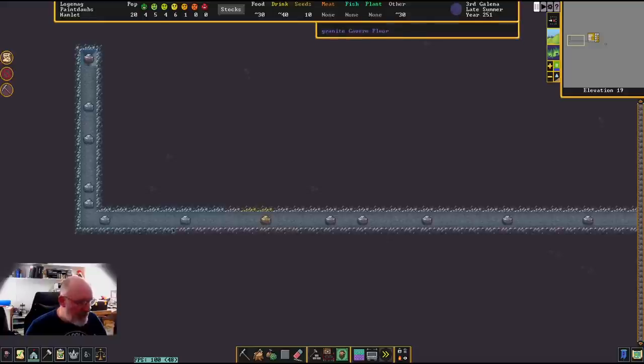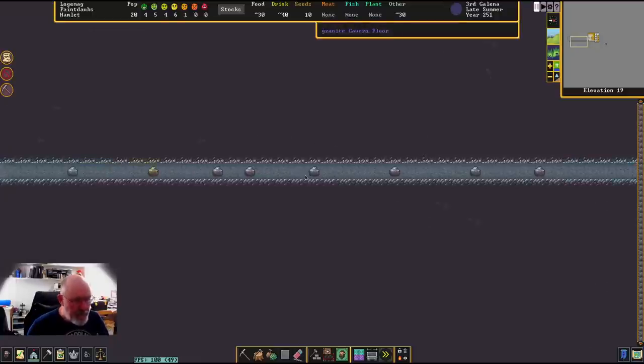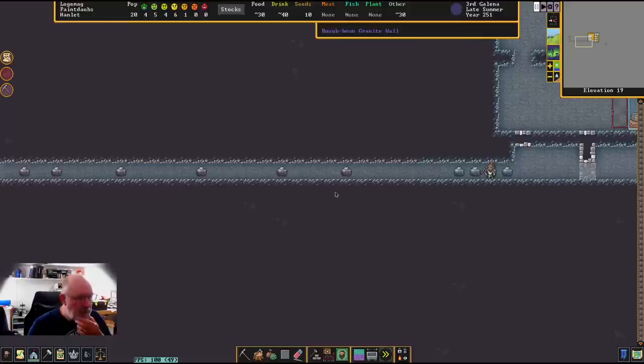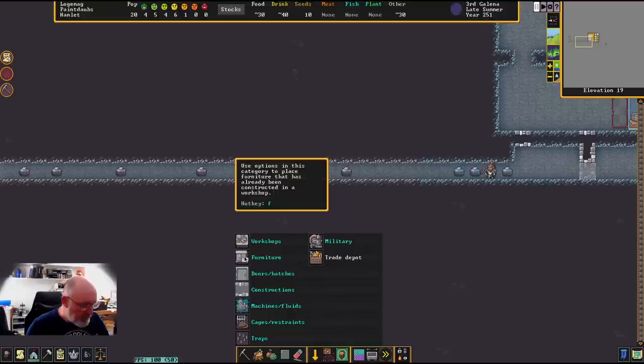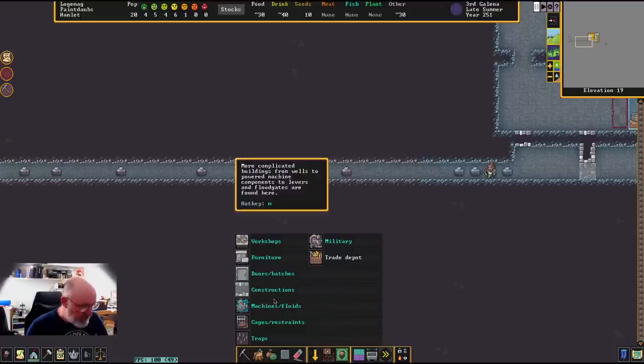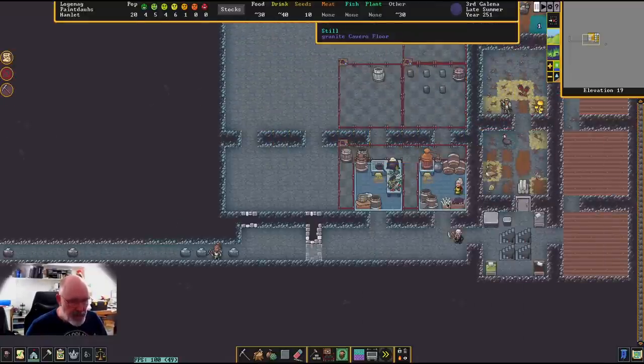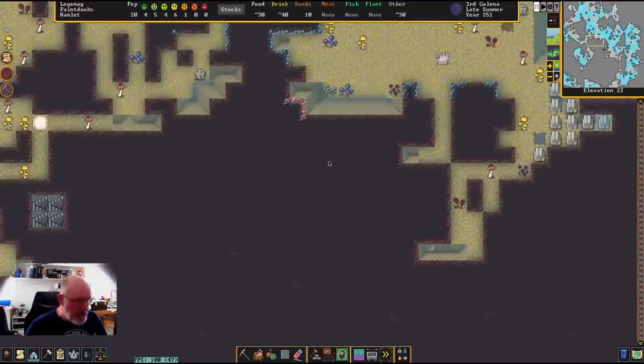We've got heaps of ropes and some buckets. If I needed more, I could go to the carpenter's workshop and build a wooden bucket - you need a rope, a bucket, and a block to build a well. Now I want to set up some floodgates as a fail-safe. I'm going to build two floodgates and link them to one lever, because if a rock tumbles into one it won't close. Anything that can swim will be able to swim straight through into our well and crawl out - we don't want that.